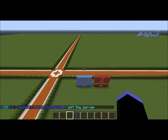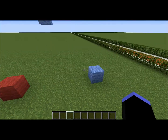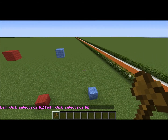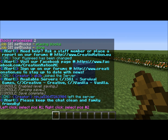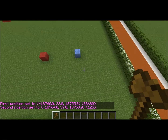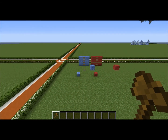For new creators, they can do //wand and //set. To begin with, you can go //wand and it will give you a wooden axe. This is used to select the region you want to modify with World Edit. Left click sets position one, right click sets position two. So we have this area between the two pieces of blue wool selected.